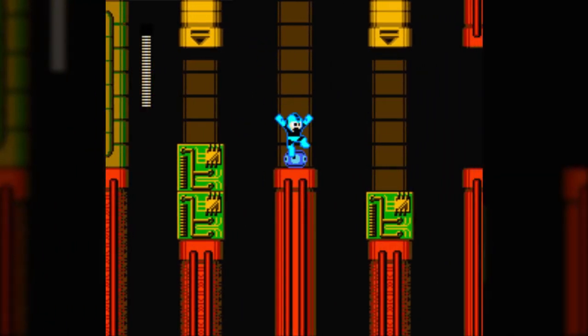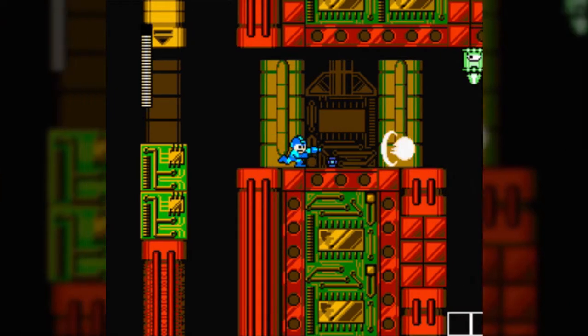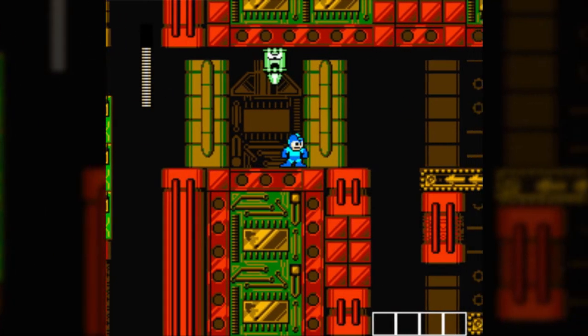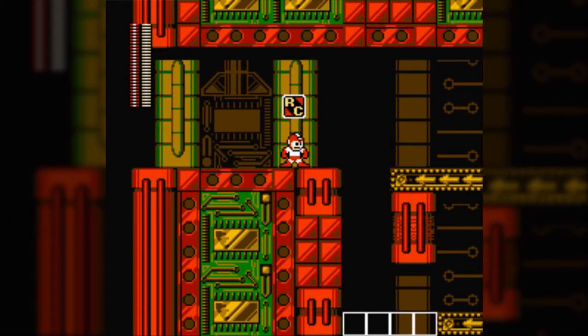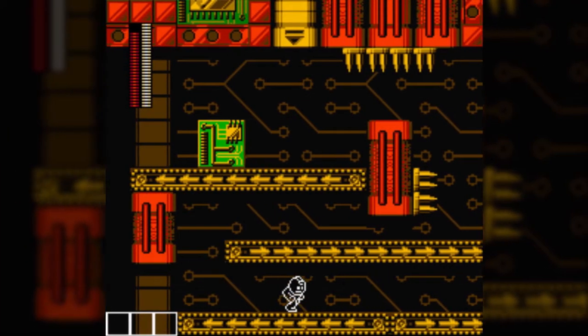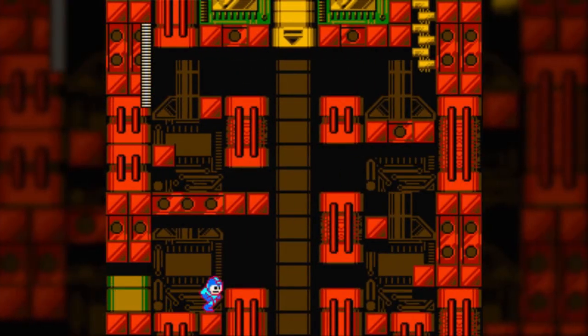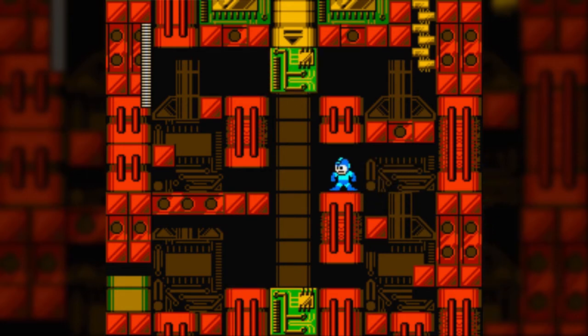As for the weaknesses I haven't covered yet: Dive Man is strong against Crypt Man, whereas Nitro Man is strong against Shock Man. This stage also gets a lot of good use out of the Crypt Cloak, if you got it from Crypt Man's stage — which is one of the reasons I recommend going after that stage first. While the boss is easy, the weapon is really useful in a lot of stages and just makes some platforming a lot more easy.